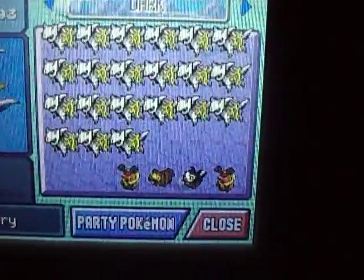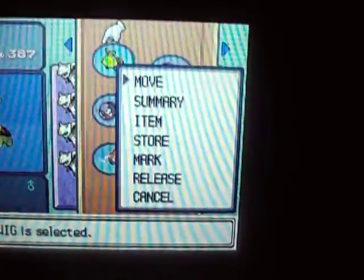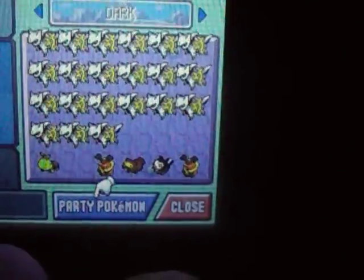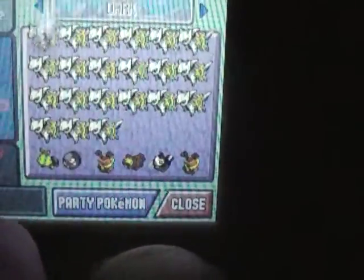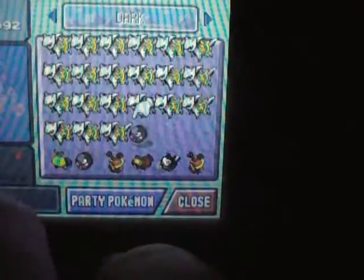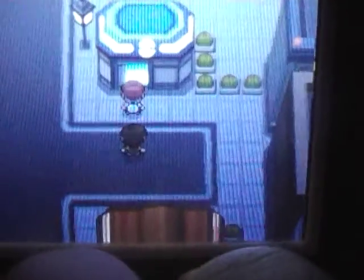I'll explain to you how you can get all these guys right here without hacking or any cheating of any sort, because I do not support that. Just so you know, these are the special ARCEUS events that will unlock the event in the Shinto ruins in HeartGold and SoulSilver. I know a lot of people have been asking if I can trade them an ARCEUS, and I haven't been replying. The reason is we're filming on top of my dead laptop right now because I still have to get the power adapter, so my internet capabilities are limited. But as soon as I get back online, I do have plans to give away those ARCEUS. I still haven't decided what method I'm going to use to give them away, so bear with me.